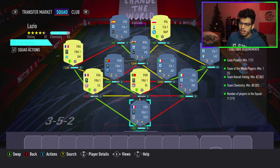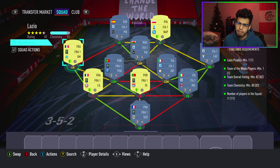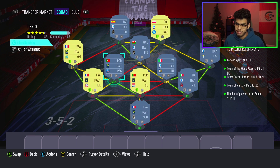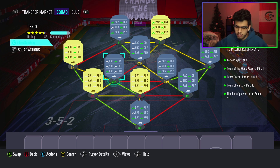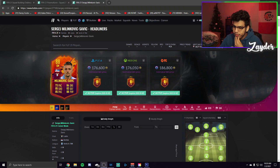If you do need a position change, it will be pretty simple. You can do center mid to CDM, center mid to CAM, or left wing to left mid — which in my opinion is probably the easiest and cheapest one to do. That is the first SBC, the Lazio SBC, complete.